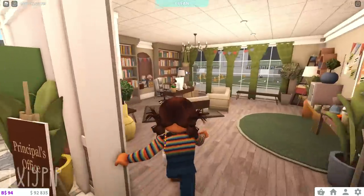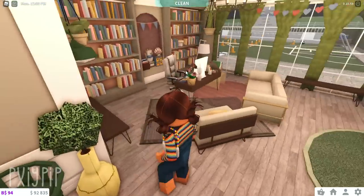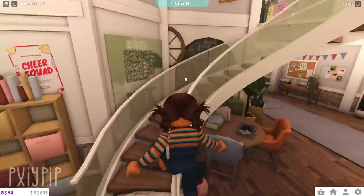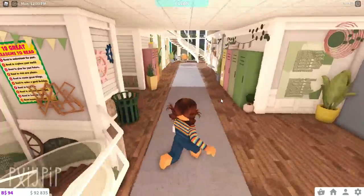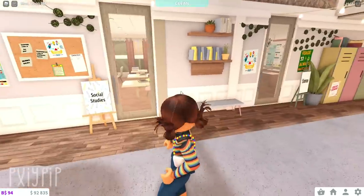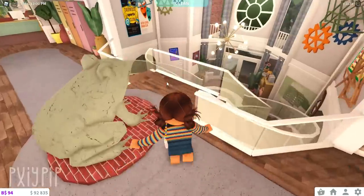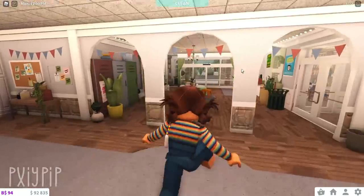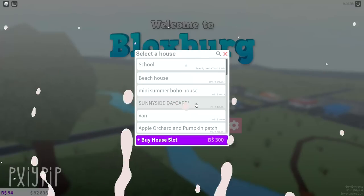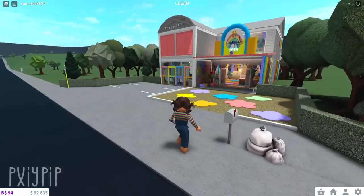The outside area is really simple, but inside it's just so cute. Jakey redid a lot of the hallways and classrooms — he finished a lot that weren't done. It's so gorgeous. I've never done a full tour of it because I just haven't gotten around to it. I recently redid the office and added a bunch of new posters, and I also redid the whole library. I'm most proud of this build. I think we just build better when we work together.